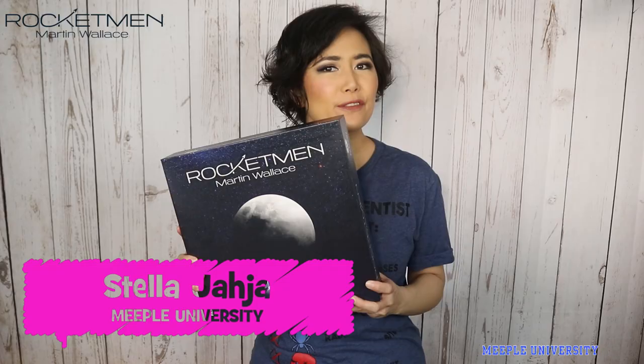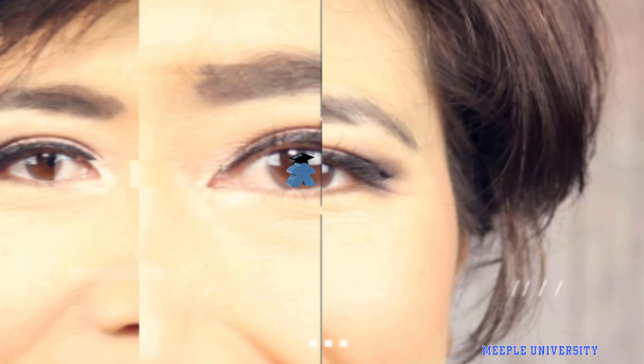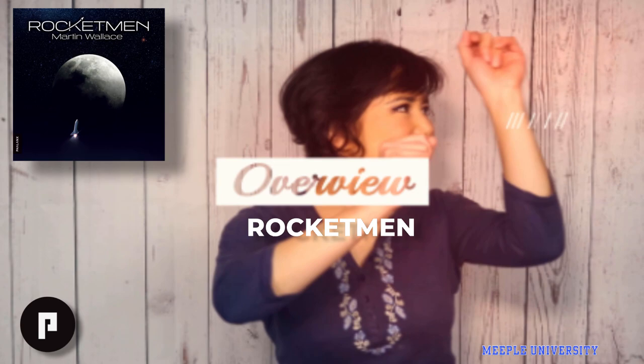Hi, it's Stella from Meepul University, and this is Stella's short and sweet preview for Rocketman from Phalanx. Launch missions to Earth's orbit, the Moon, or Mars, with enough money and research for highly profitable missions.